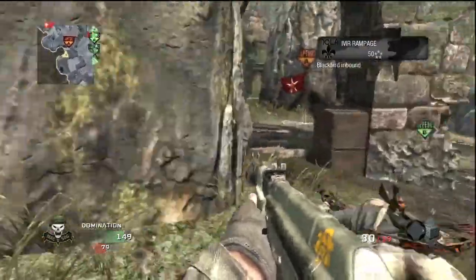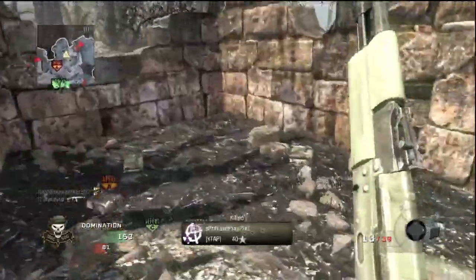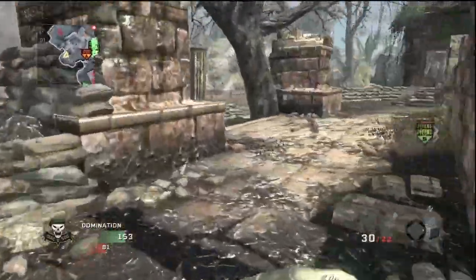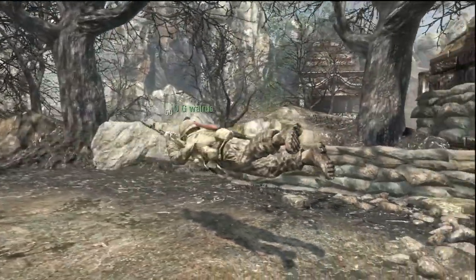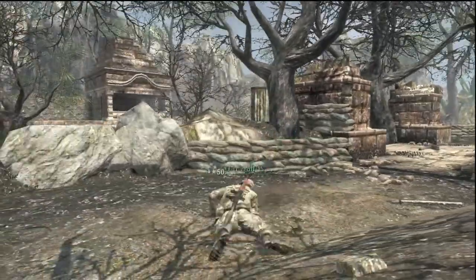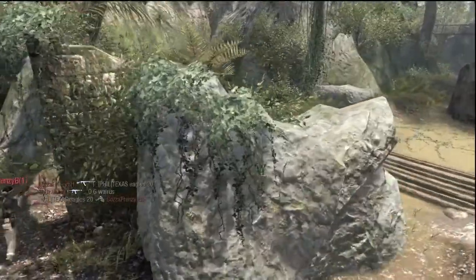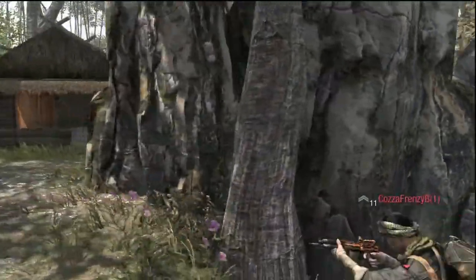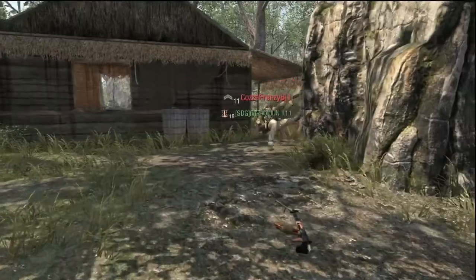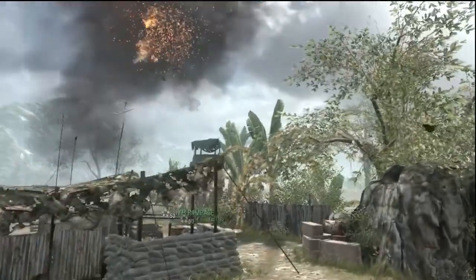In this game my third care package turns out to be the Valkyrie rockets. We're winning by so much and the game is pretty much in the bag, so I decide to blast those Valkyrie rockets off for some good-looking gameplay footage. One thing I'd like to point out: a team that plays as one will in most cases beat a team of individuals. With that said, I'm going to put links in the description to some resources to help you find teammates, because it's a whole lot more fun to win as a team player.